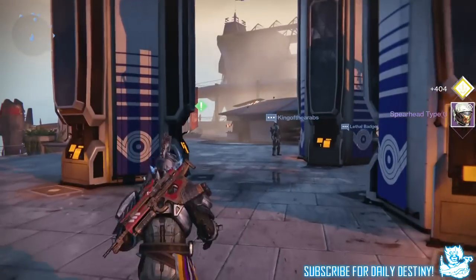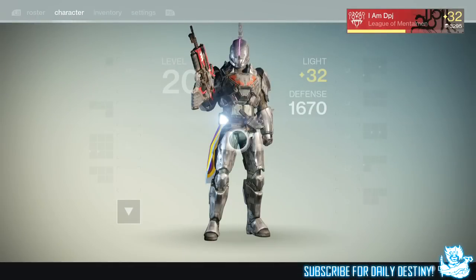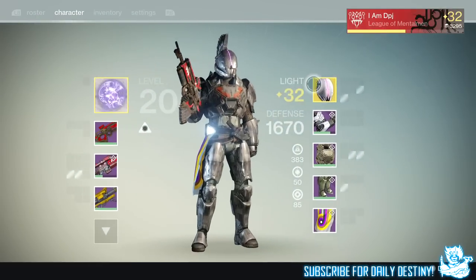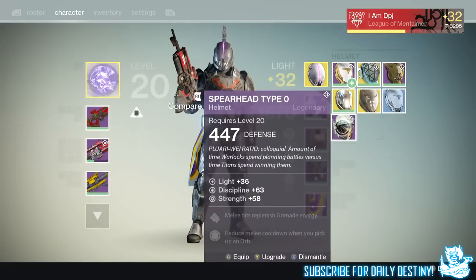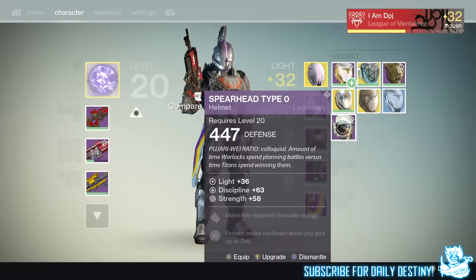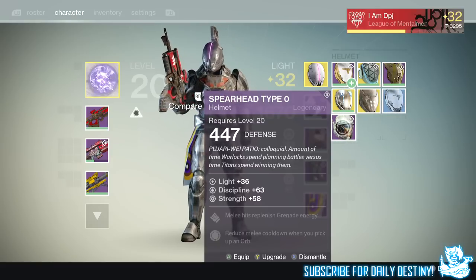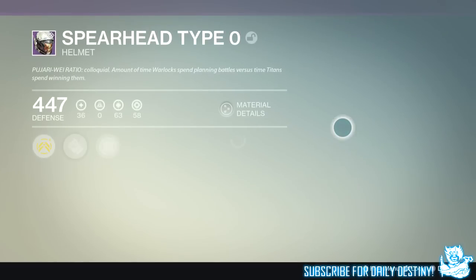The Spearhead Type Zero looks pretty badass by the looks of it. Let's see what else I got - I don't think I got any weapons. No, I didn't. That's just disgusting - 11 packages and no weapons. The Spearhead Type Zero is the best thing I got, from a legendary engram. 63 discipline and 58 strength - that's just crazy.